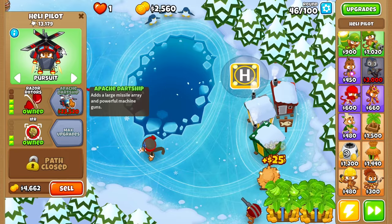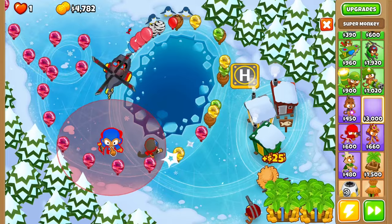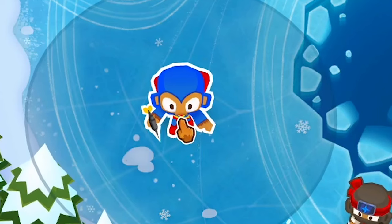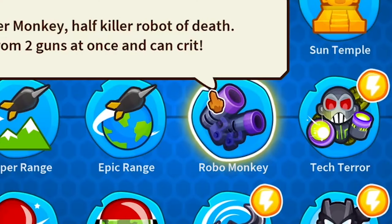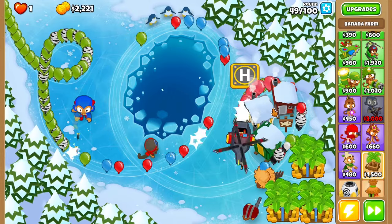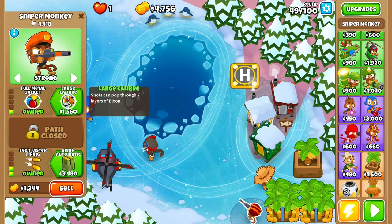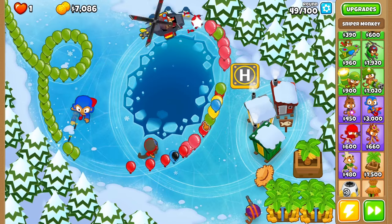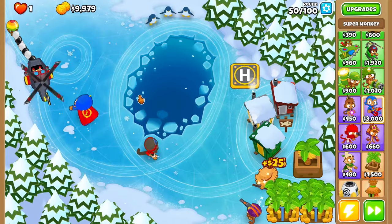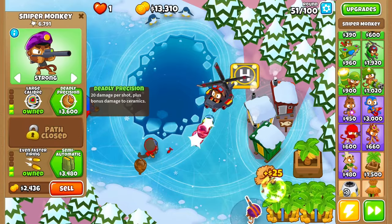We can get super monkey too — oh my gosh, what am I thinking? We definitely want to get super monkey. We should get super monkey without a doubt, right up here. I definitely want to do robo monkey, just set him down for now. Oh my gosh, look at all that leakage — yikes. Maybe faster firing and then large caliber. I definitely want to get the apache dart ship — yeah, there's a MOAB. I think that's what we need.